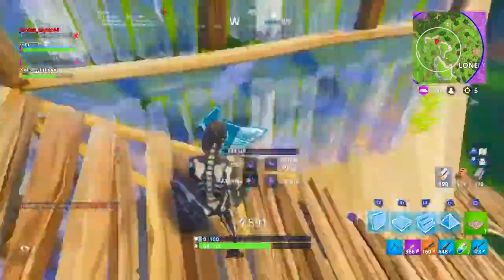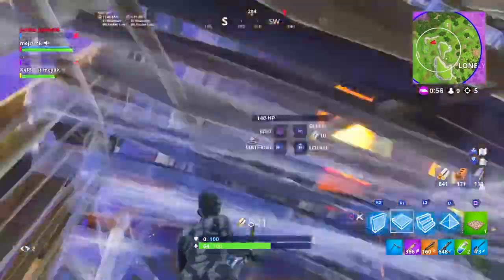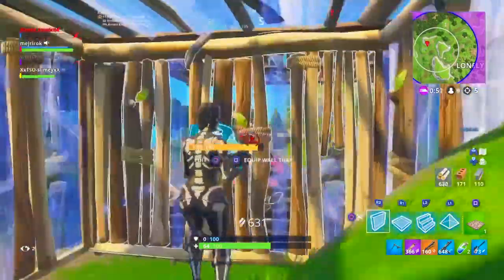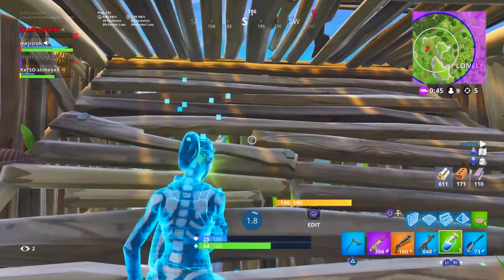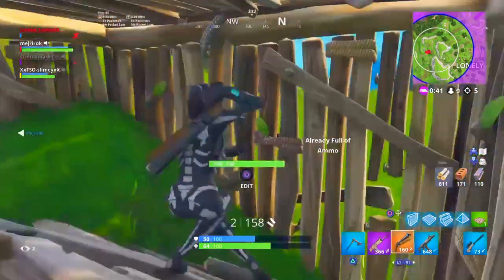The next tip is to always use skins that don't have too much light or brightness on them. If you use a really bright, vibrant skin you'll probably get spotted ten times more than if you're using something like the Skull Ranger or the Rogue Agent.